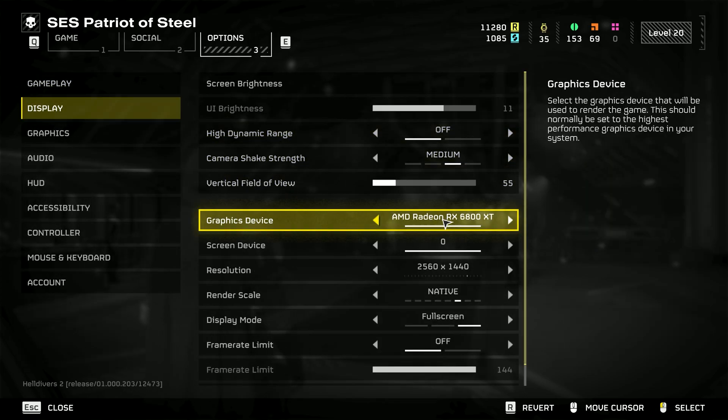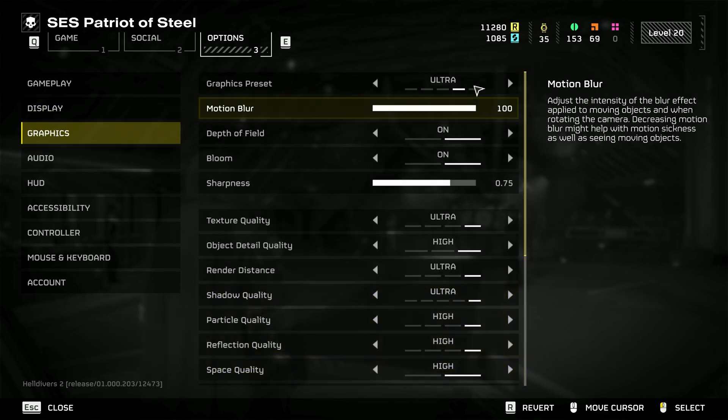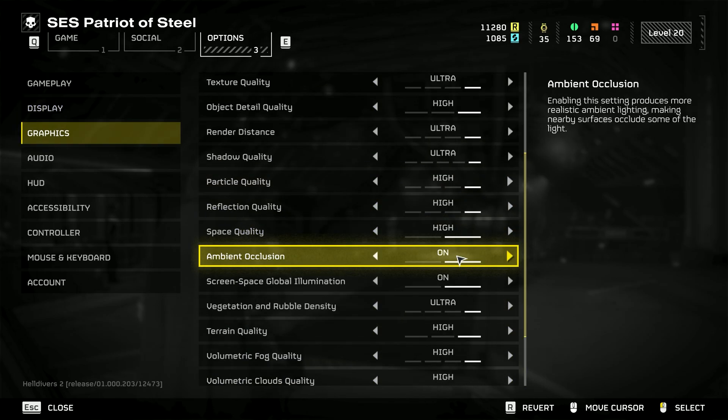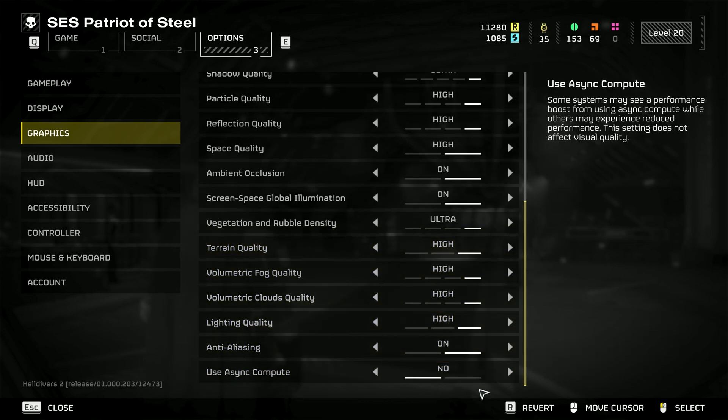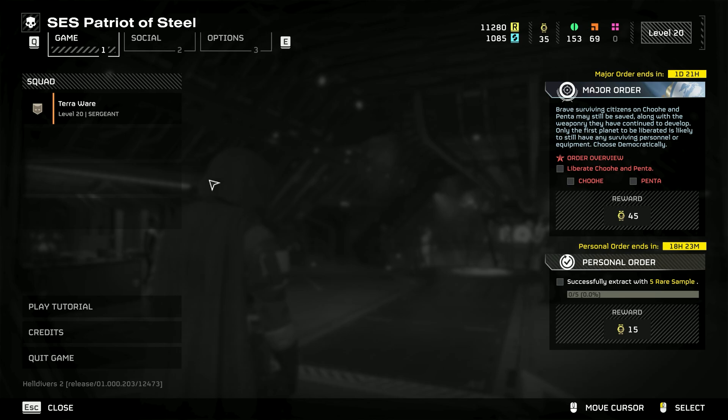A couple of people requested the 6800 XT and I was also curious, so we're going to check out 1440p with Async Compute disabled and all the graphical settings maxed out. We're going to check out the tutorial area first and then a mission as well.